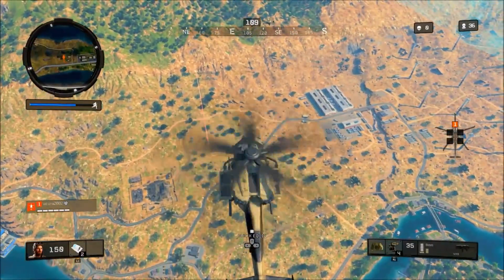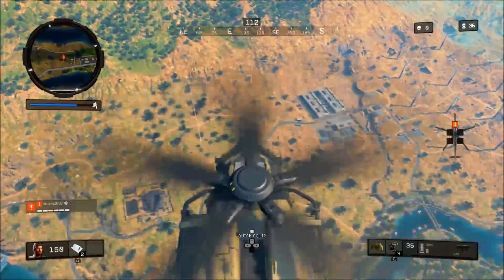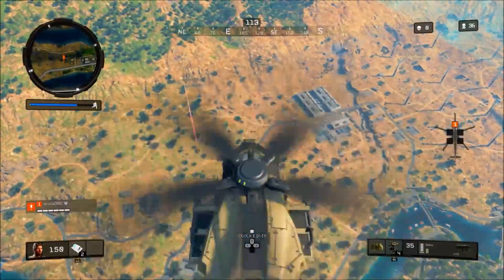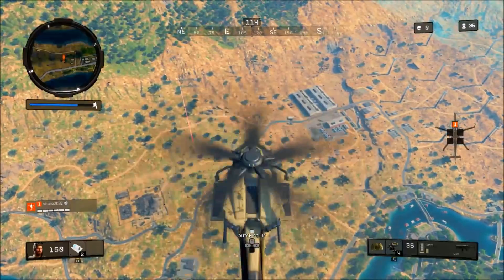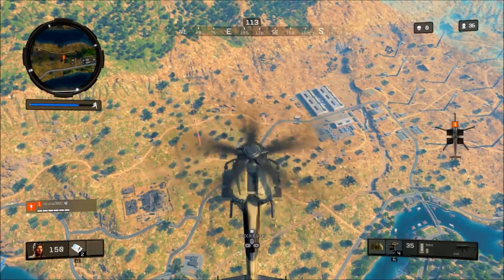As long as you have a trauma kit, a couple of bandages, and the Outlander perk equipped. Also keep in mind there is still a sky barrier on the map. To check exactly where it is, just fly slowly upward while looking down — you'll notice that your screen gets a little too close to your actual helicopter, and that's when you know you've hit the sky barrier.